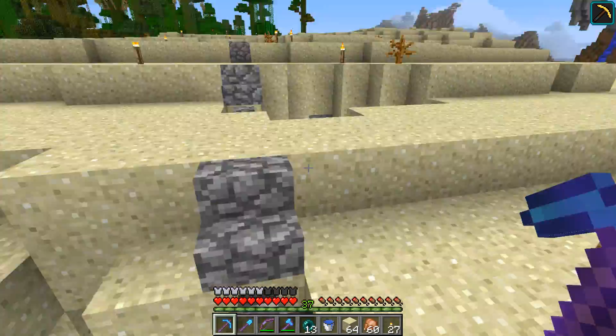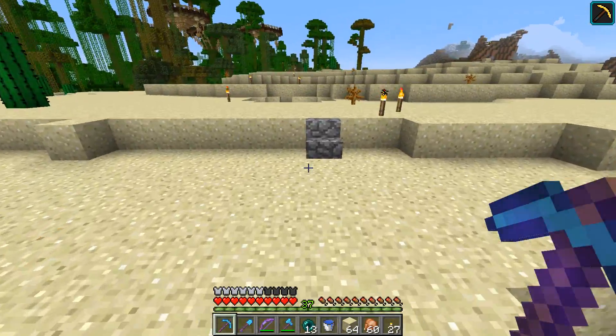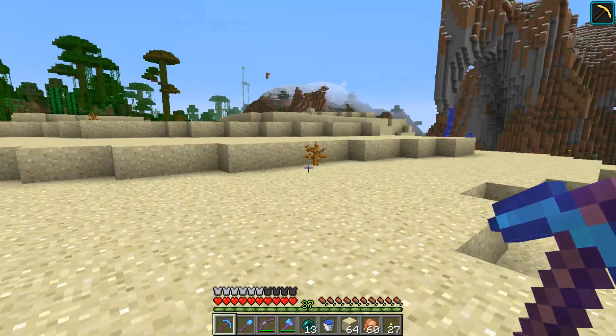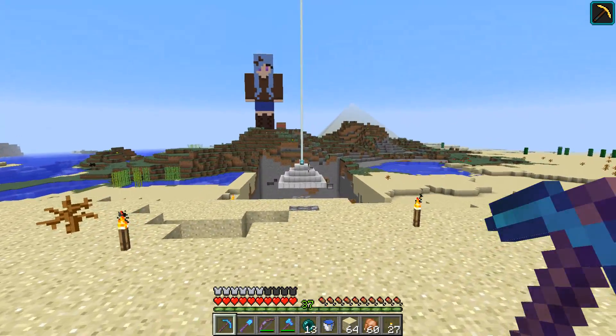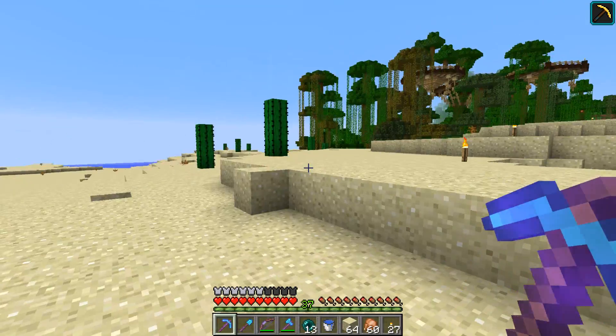It faces this way — I don't know, there's the desert here, which is not ideal. But then again, dwarven kingdom entrances in mountains are a bit overdone anyway, so I'll have mine here in the desert. And I have a little bit of a hill behind me, so it's not super flat. That's nice.